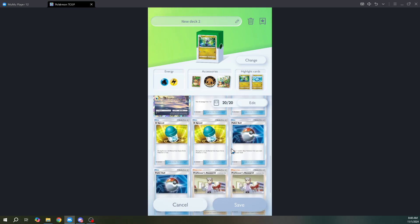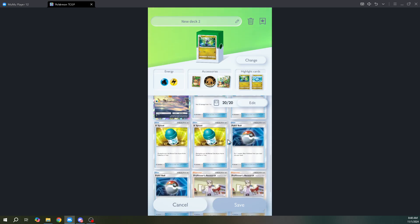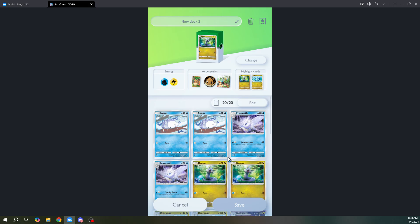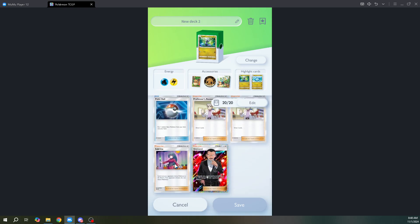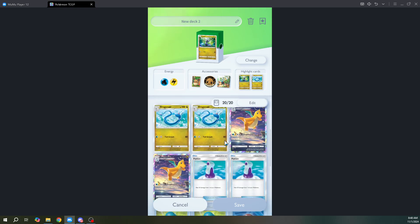Potion, X-Speed, Pokeball, and Professor Oak are all standard cards and free to play — you can get them just by playing the game. Giovanni, Sabrina, and Misty you cannot get that way; they're from Gacha.